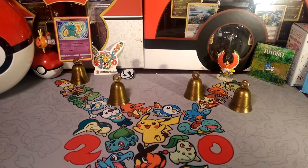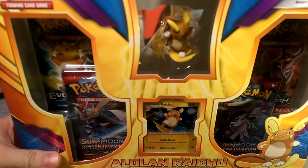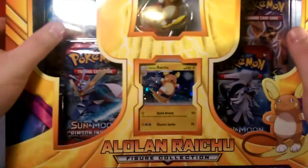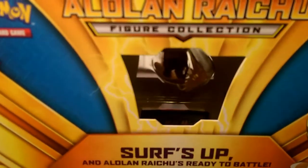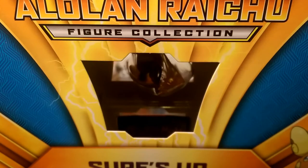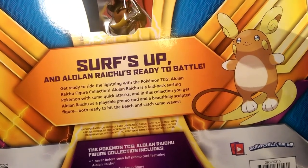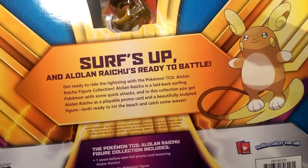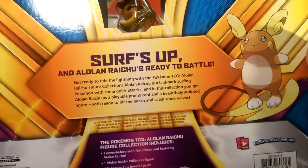Aloha friends, Dapper Drabby here! Surf's up - let's ride those waves with the Alolan Raichu Figure Collection. We have the card, the cool figure, and I even got a Raichu pack in it. Let's look at the back - surf's up! This is the Alolan Raichu Figure Collection. There's a figure back there. Alolan Raichu's ready to battle - get ready to ride lightning with the Pokemon TCG Alolan Raichu Figure Collection. Alolan Raichu is a laid-back surfing Pokemon with some quick attacks. In this collection you get an Alolan Raichu as a playable promo card and a beautifully sculpted figure, both ready to hit the beach and catch some waves.